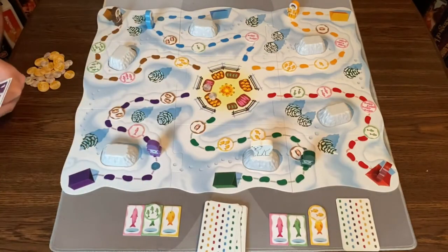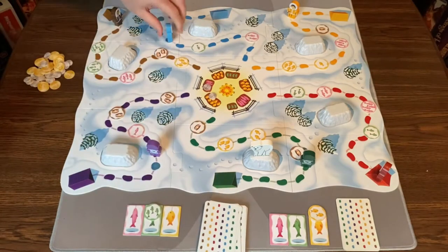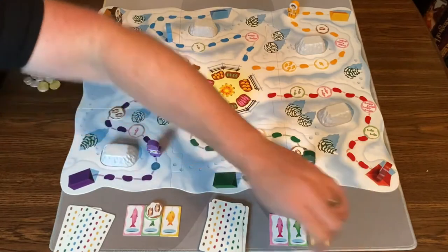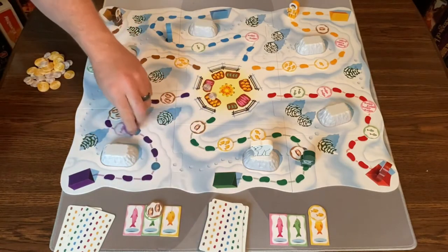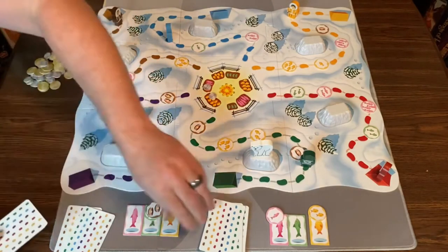Back to me — two blue. I come here and grab two oysters, because oysters are wild and those are always good. Back to this player — they play two purple, move one, two, grab a pink fish, and draw a card.